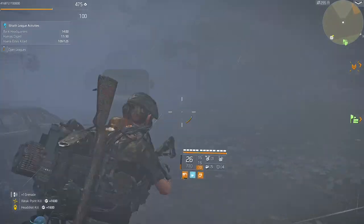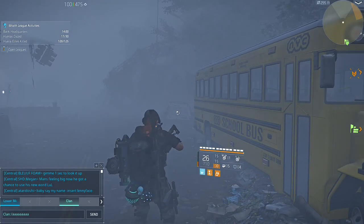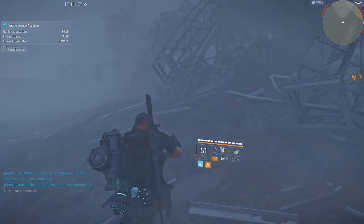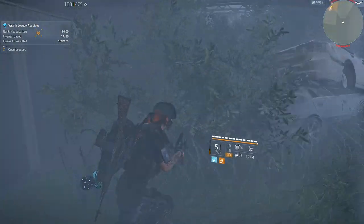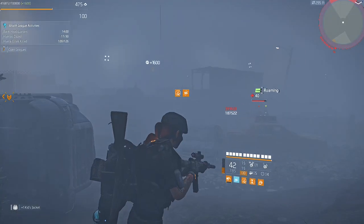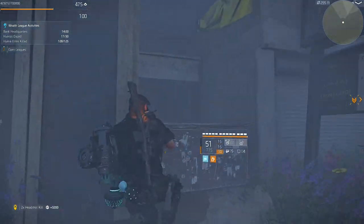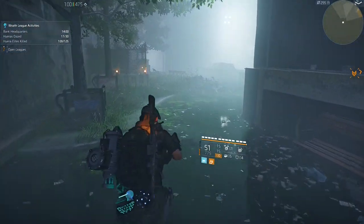Luckily it's Season 3 and they're putting a focus back on hunters — hunters are actually chasing after Black Tusk operatives now. The easiest hunter to find and kill during the manhunt is during the Shade bounty mission. Once you've completed it, you'll need to reset your manhunt campaign and do the bounty again. Clear out each area normally and at the third area the hunter shows up — he'll be up some stairways on top of a little roof.